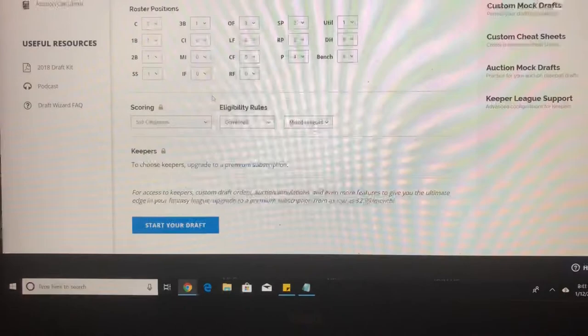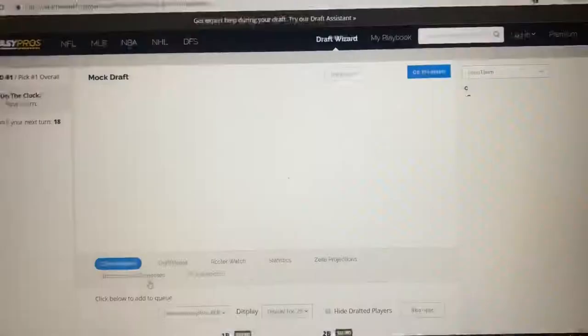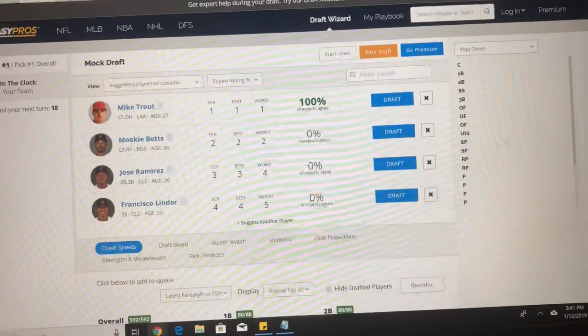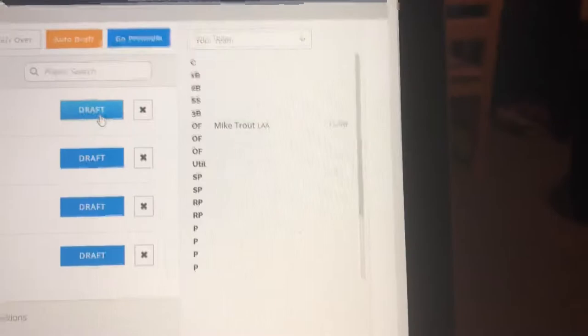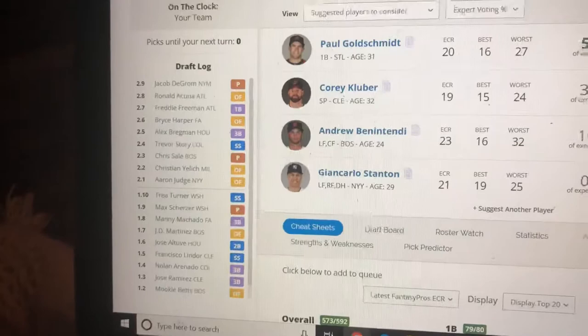So let's open up the draft program. We're picking first, so obviously if you're picking first in a redraft league, you'd be crazy not to take Mike Trout. So you take Mike Trout and now the software just basically runs through all the picks until it's your pick again. Over here on the right side of the page it's showing your team, so now you know the positions you have to fill. Here it's showing the top players available. Over here it's showing the draft log — so that's what the teams in the draft with you have taken.